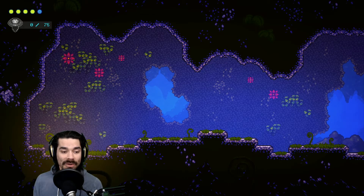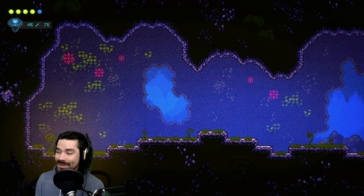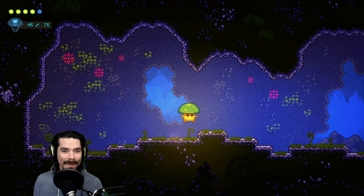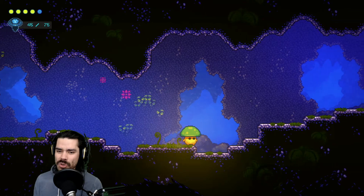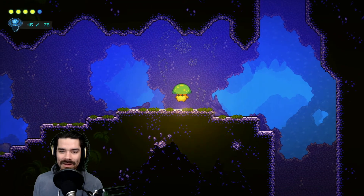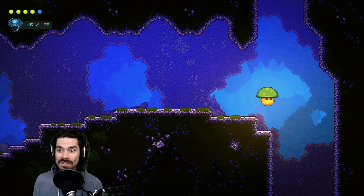Oh, look at our sleepy little mushroom. Can you find the way? There he is. Little green cap. Mushrooms don't have... they. We can duck, and that's it. Walk around and duck. This is a Metroidvania, which means we've got to unlock our abilities by exploring.